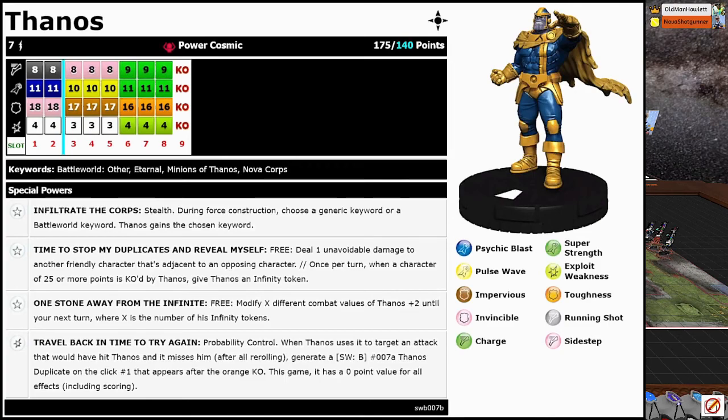Time to Stop My Duplicates and Reveal Myself: free, deal one unavoidable damage to another friendly character that's adjacent to an opposing character. I love free dealing myself damage. And then once per turn when a character of 25 points or more is KO'd by Thanos, give Thanos an Infinity Token — it has to be by him. The Infinity Tokens are pretty cool. His third trait is One Stone Away from the Infinite: free, modify X different combat values of Thanos plus two until your next turn, where X is the number of his Infinity Tokens.